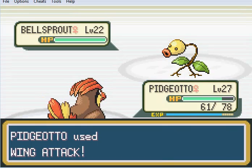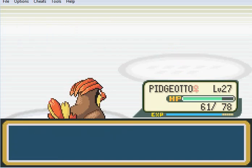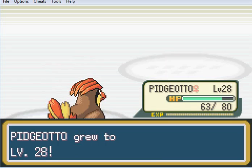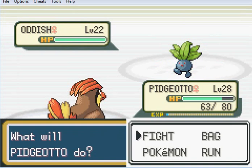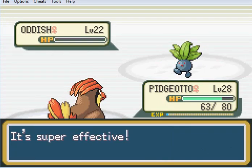Just straight Wing Attack it, Pidgeotto. She's gonna have like five of these pathetic little things. What the hell is a Bellsprout? They're just weird - Pokémon are weird. Pidgeotto's level 28, and what a rubbish level up. Oddish is fairly normal, but what the hell is a Bellsprout? What's with its lips? What's with those big Bellsprout lips?